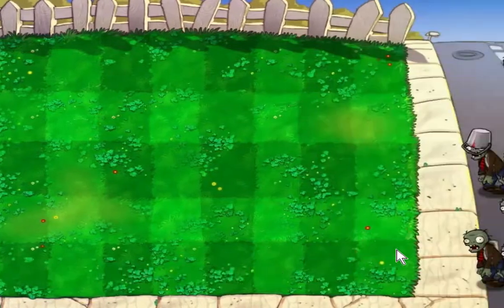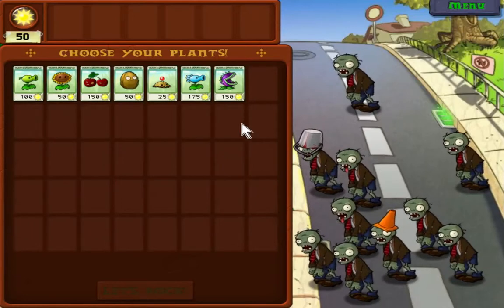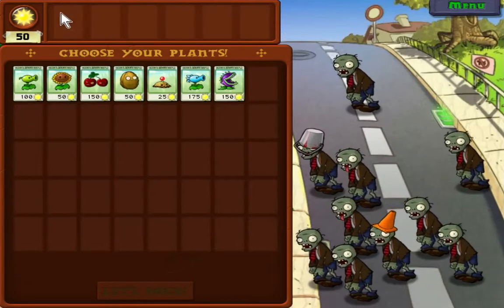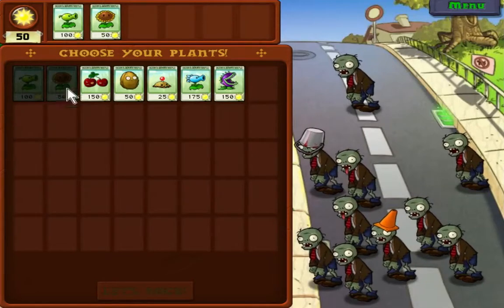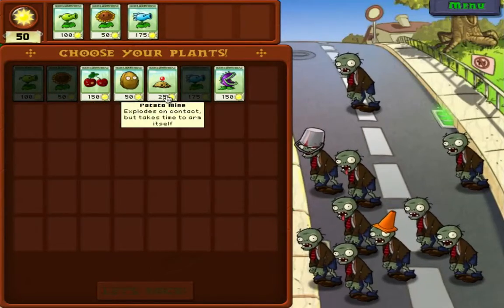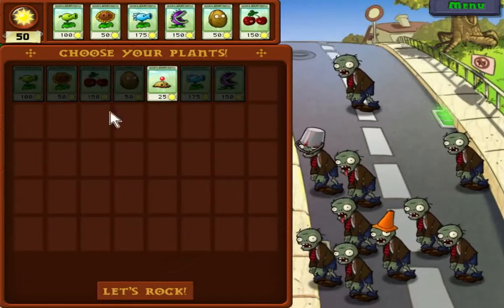What up guys! Welcome to my Plants vs Zombies tutorial for level 1-8. We have to start choosing our plants now because we have more plants than fit in our slots. Don't worry, we only have 6 now but eventually we'll be able to upgrade it all the way to 10. I definitely need these, and I want this one. The rest doesn't really matter — I'll show you guys how to use the Chomper and Cherry Bomb.